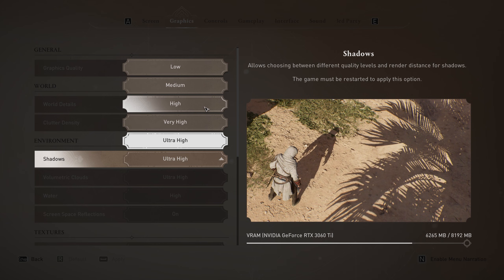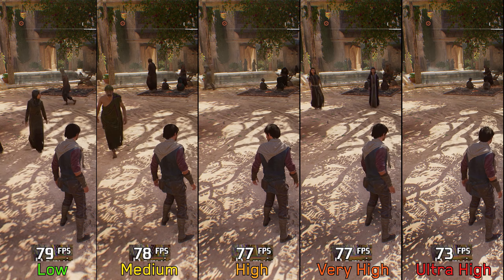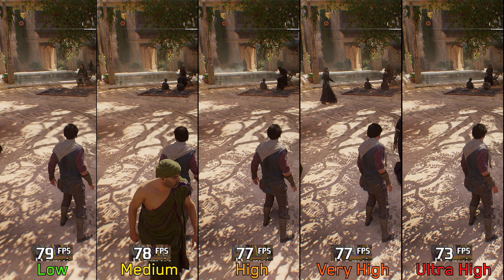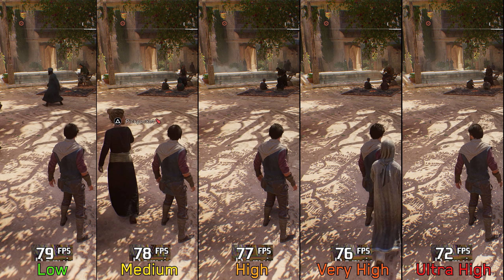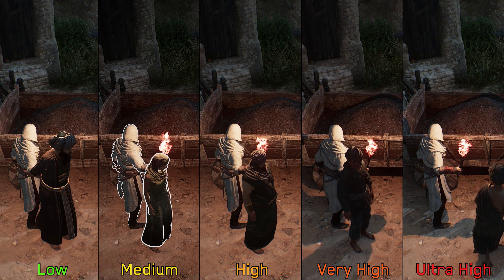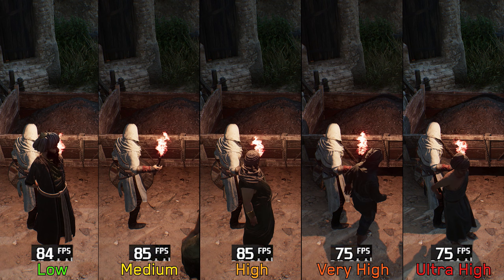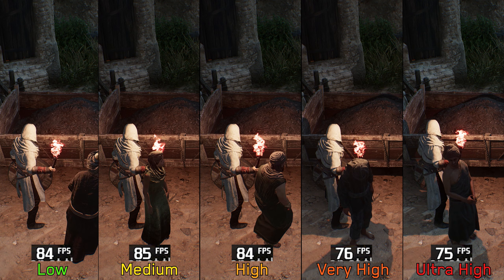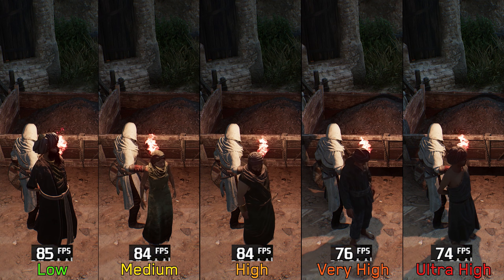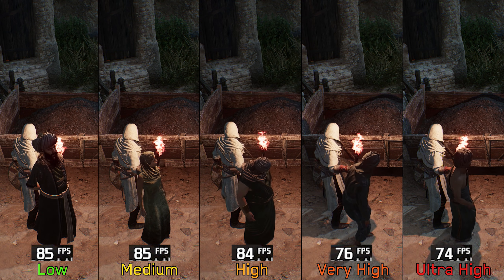Moving on to shadows, this setting controls the resolution and quality of both close and distant shadows. Going from low to even very high has negligible performance impact, but going to ultra high costs around 7%. However, very high and ultra high enable dynamic shadows from dynamic lights like torches, and during these moments the performance impact is much bigger — around 10% for very high and 12% for ultra high. I recommend high, and if you have enough performance to spare, use very high to enable dynamic shadows.